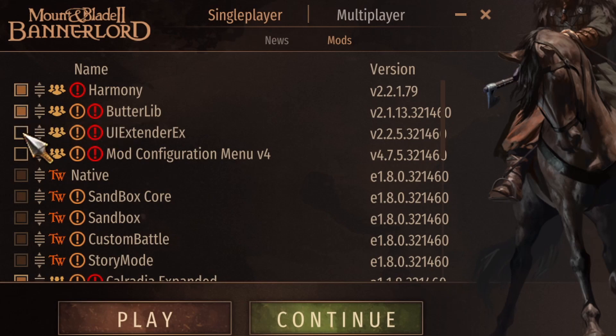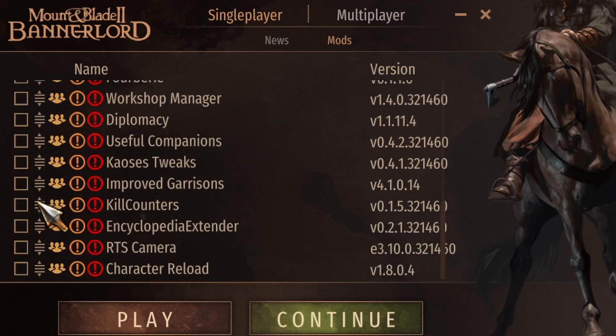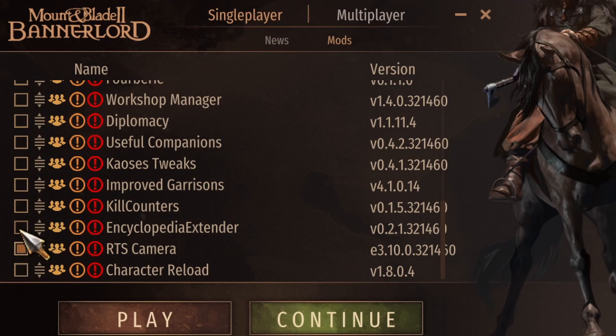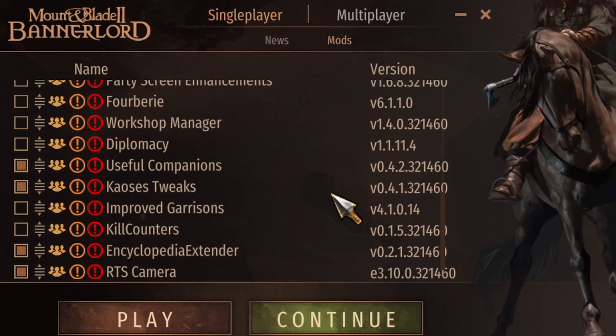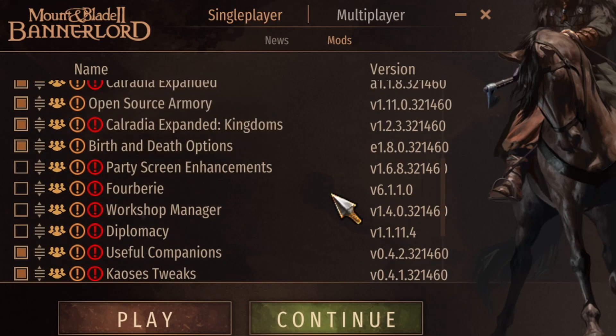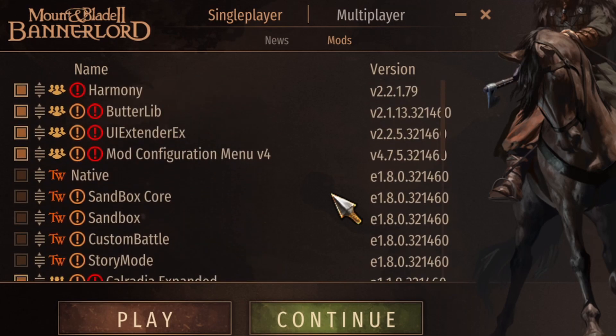Then you can come back out and start enabling all the mods you want. Currently I have the Encyclopedia Extender, RTS Camera, and Character Reload working with no problem. I also have Useful Companions and the Tweaks mods enabled with no issues. I have not tested Diplomacy or Improved Garrisons yet. But you need to create your character first, save it, exit out, then come back in and enable all these other mods. It is very early in the 1.8 stages.